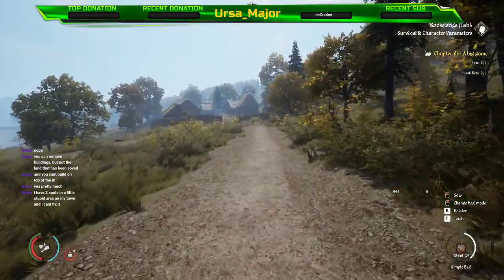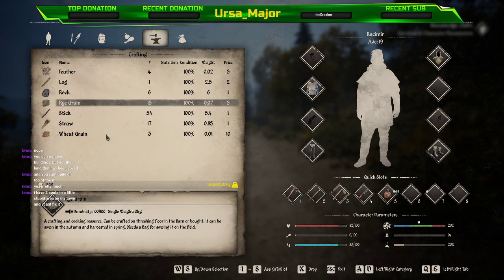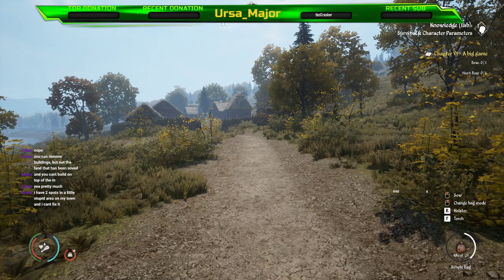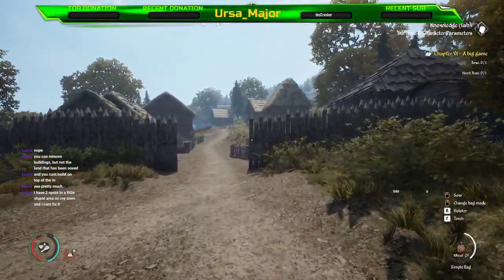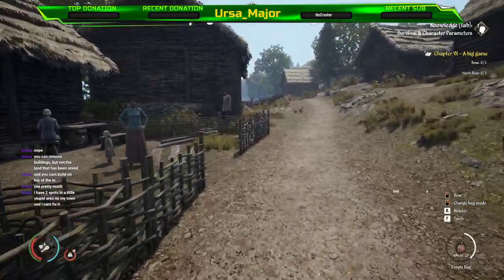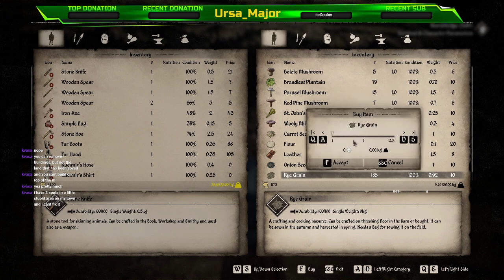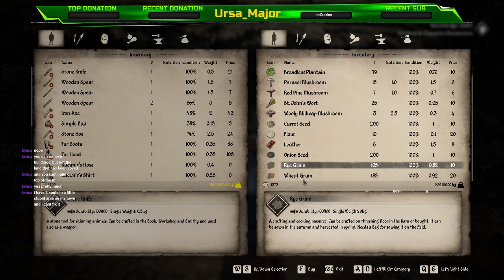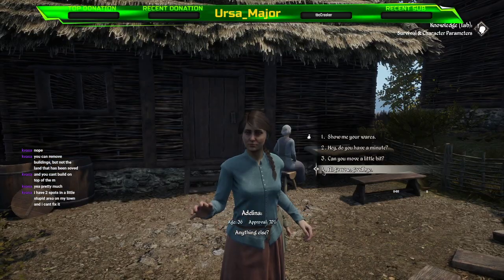I reckon we should get another 20 of each type of seed - that should be enough, and even if we've got extras it doesn't matter because I don't think they go off. The seeds do have a durability on them so they might go off - not too sure on that one. Right, let's talk to her again - show me your wares. I want some more rye grain, I'll take another 20. And I want some more wheat grain, I'll take another 20 as well. Pleasure doing business with you.